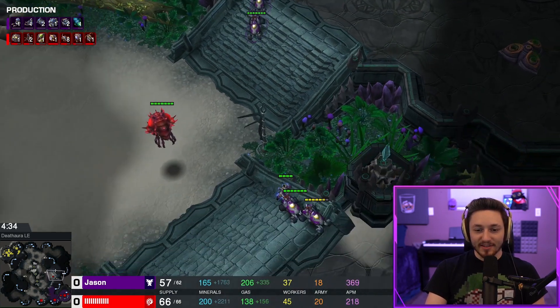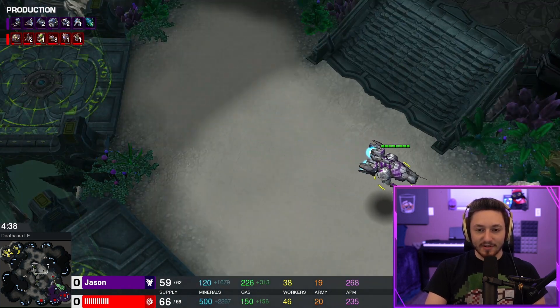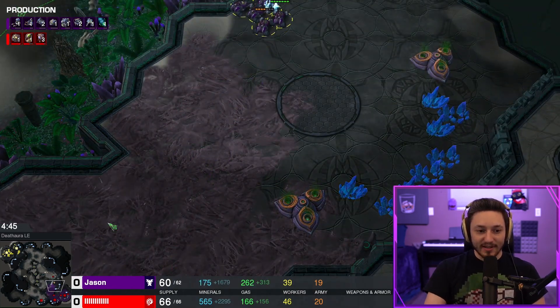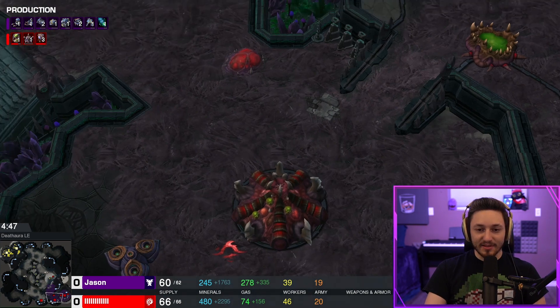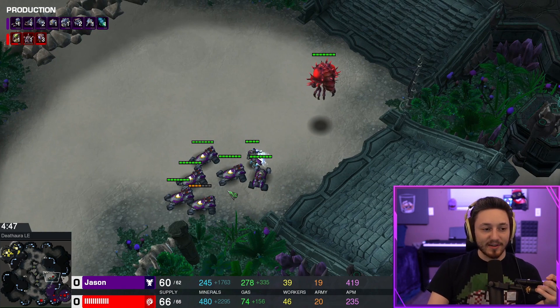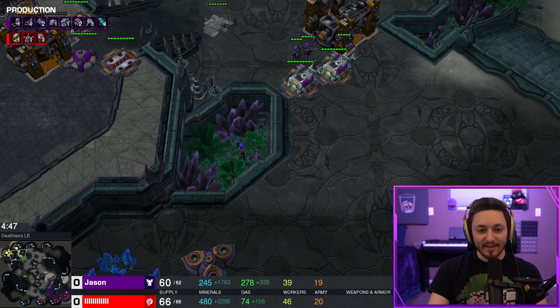The hellions join up on the right side and the liberator is going to try to get some damage behind the mineral line while the hellions poke in. I never really go for a run-by unless the liberator is in position — you want the liberator attacking drones so the Zerg player uses his queens to defend it. That way the queens aren't attacking my hellions, giving a little more freedom to deal drone damage since fewer queens are chasing your hellions.